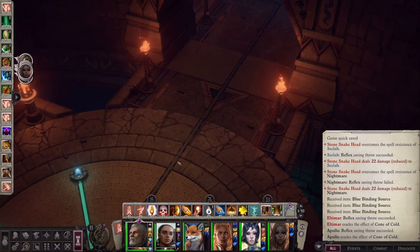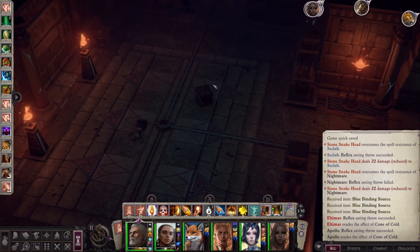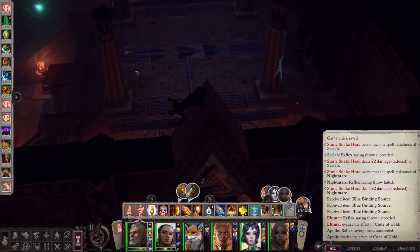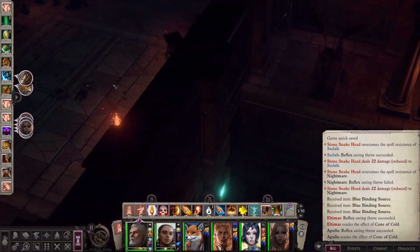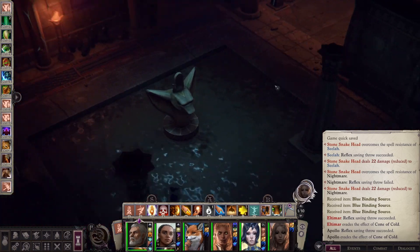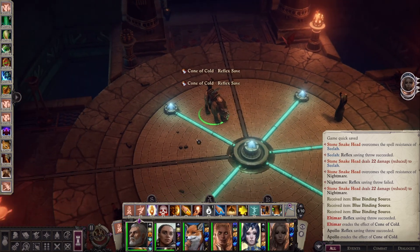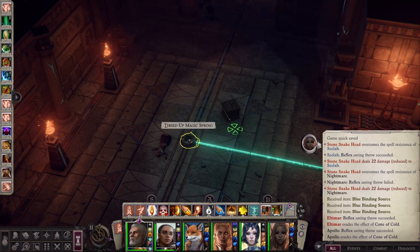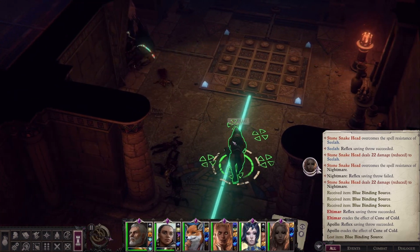I'm going to go hit this button, send the energy that way. Did we finish this whole side? No, we haven't done this puzzle yet, nor have we pressed that button — don't know what it does. And we haven't done... we've done this area, we've done that area. Okay. Let me do this other side first. I know this arrow one — I grabbed both of my arrow solutions so we can actually just do them. I didn't want to redo them. Everyone get over here, just in case there's a fight.